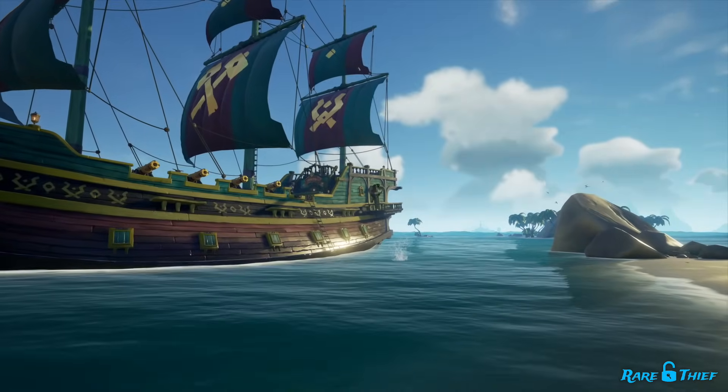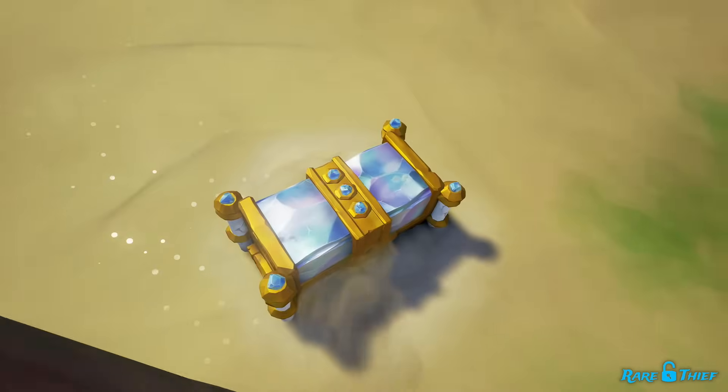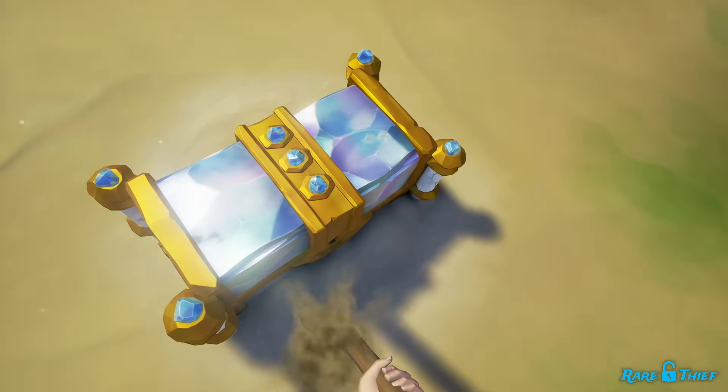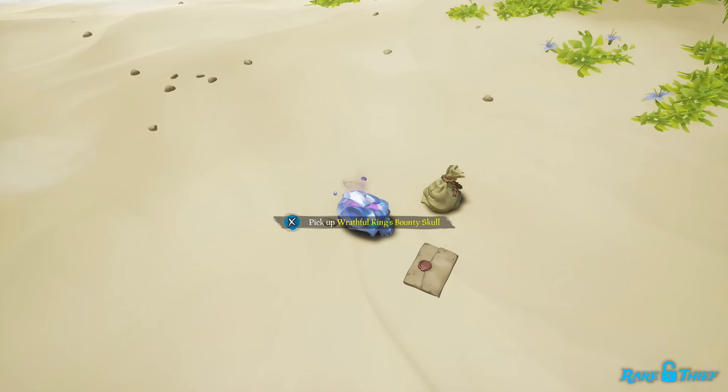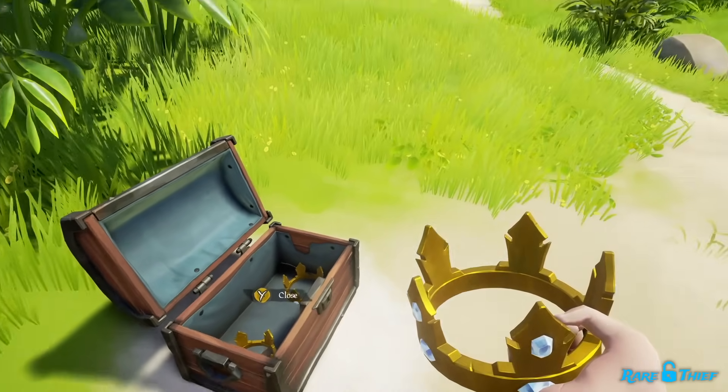So what exactly are these Kingly Treasures and where can you find them? The King's Chest is a high-value Gold Hoarder's Chest, the King's Bounty Skull is a high-value Order of Souls Skull, and the Crown of Hope is a high-value Gold Hoarder's Trinket.